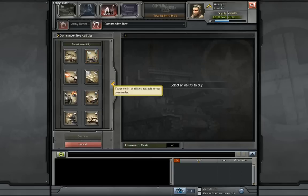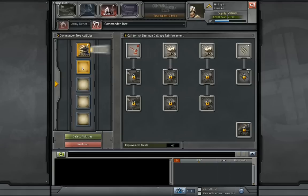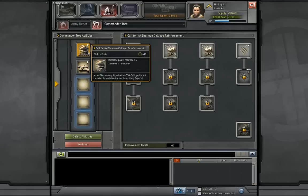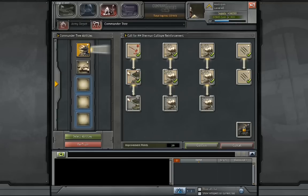Let's take a look at some of the first obvious abilities. For the first point, I think everyone would agree that Calliope is a no-brainer, and alongside that Pershing is a no-brainer. For Calliope at the very least, it gets used everywhere all the time. I would recommend every single person put every single point into Calliope — it's such a useful ability, you should pretty much always do that.